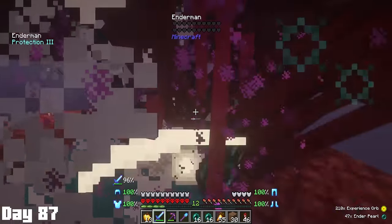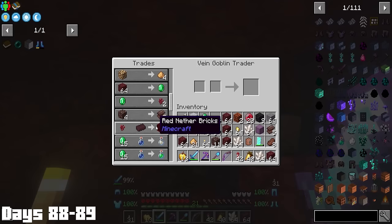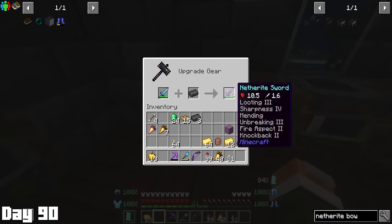The next two days were all spent in the nether mining for netherite, and thanks to trading I ended up with 18 netherite scraps, which gave me a total of 20, meaning I could make five netherite ingots on day 90. The first thing I upgraded was my bow, followed by my sword.